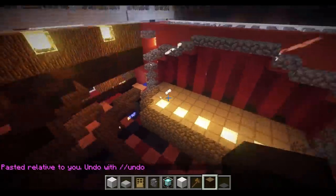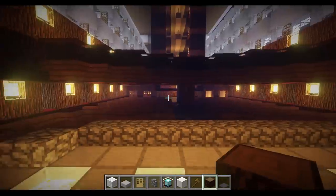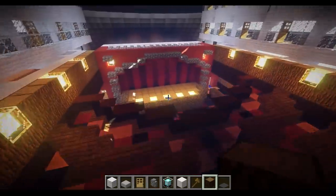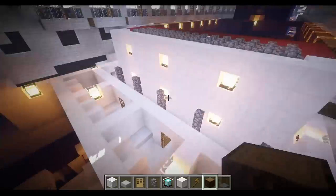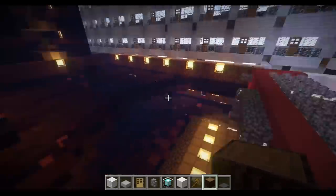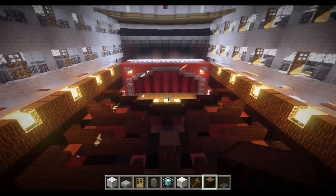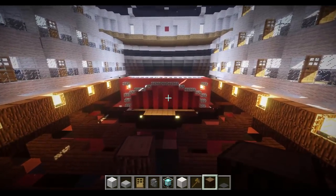Now we have a theater, and it does look pretty good in my opinion. It's a nice small theater which should be pretty beneficial to the ship, and it looks good. So now you are ready to get performances on board your cruise ship in Minecraft. Everything looks like it worked out pretty well. You can go back and label the signs as you wish — makeup rooms and everything — it is all up to you. Thank you guys very much for watching and for the support of this series and channel. As always, have an awesome day.